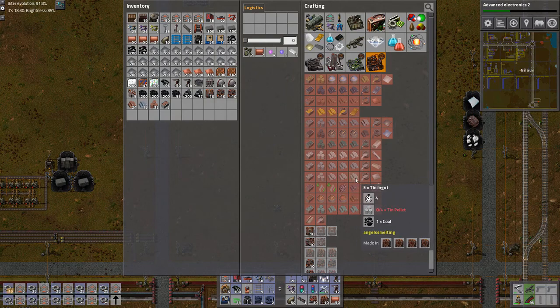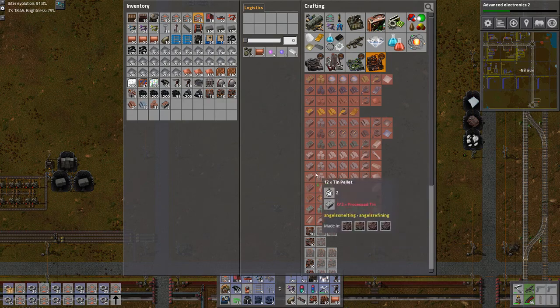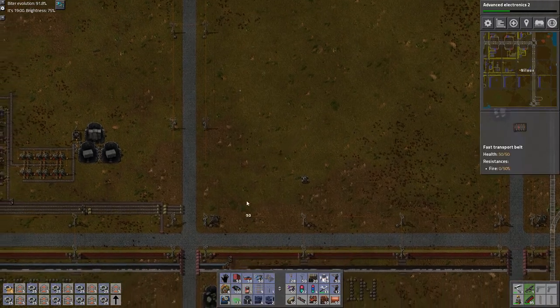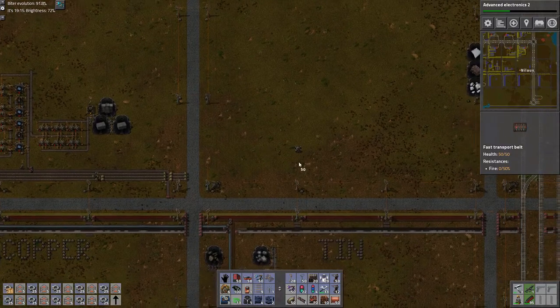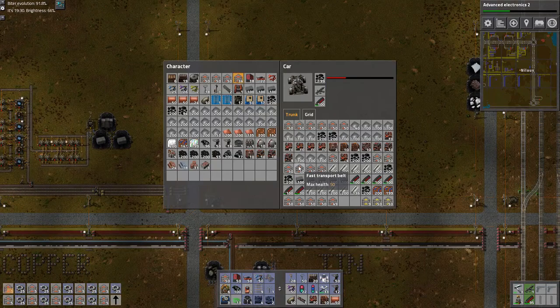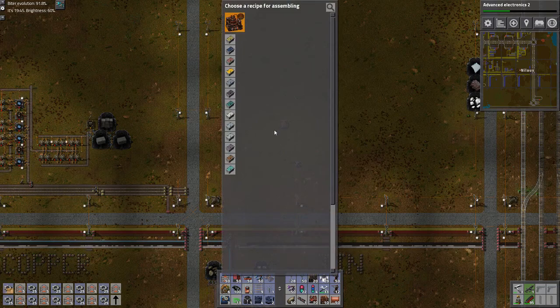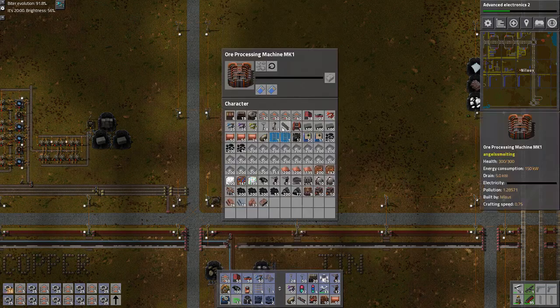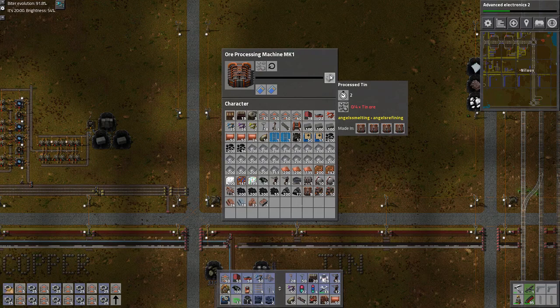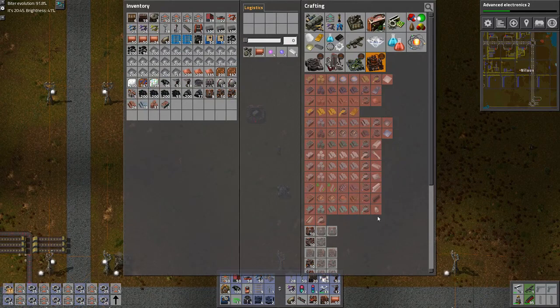This one again needs coal and molten — that's fine. So the only thing I need is adding coal on top. Let's start by figuring out how I want it. First thing we do is process. Let's build it here — process tin. I take four in and I get one processed tin, and that's for two seconds.